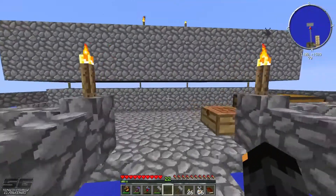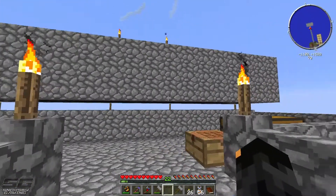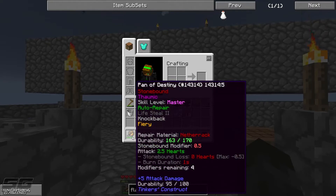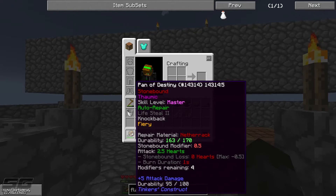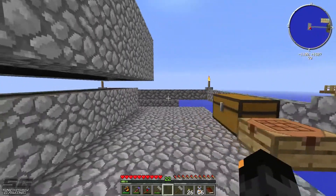Hey guys, welcome back — we're playing Agrarian Skies again, episode number three here with Snoresby. I've been grinding away on our mob farm and we've got a few upgrades to this pan of destiny — it's looking pretty deadly right now. We've got auto repair, lifesteal, knockback 2, and fiery on here. Skill level master — not complaining.